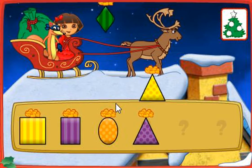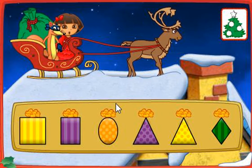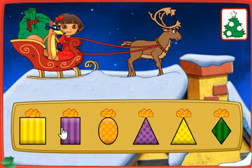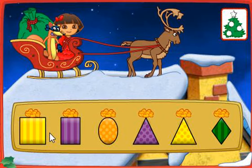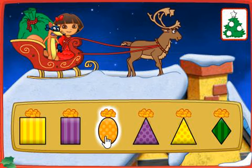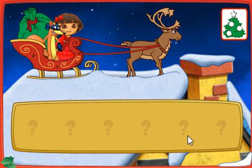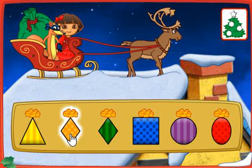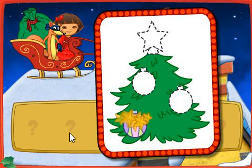Listen to Swiper's clues and then click on a present. Now, which present do we need to deliver, Swiper? Look for a present shaped like a triangle! You got it! Okay Swiper, which present is next? Look for a present shaped like a diamond! That's it! Look, Dora — an ornament! We need three more. Great, Swiper! Let's keep finding presents to deliver!